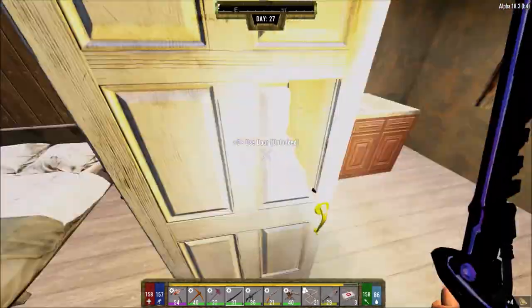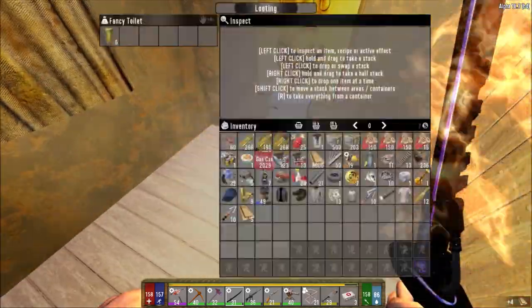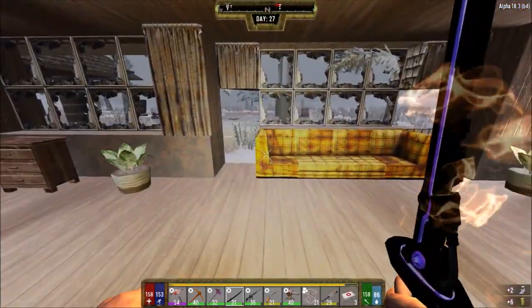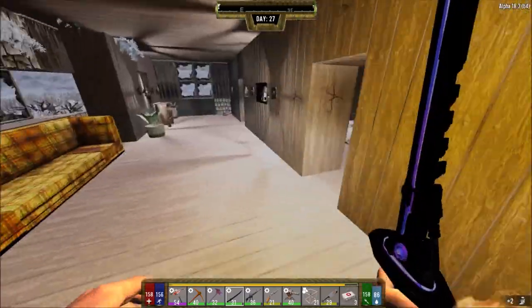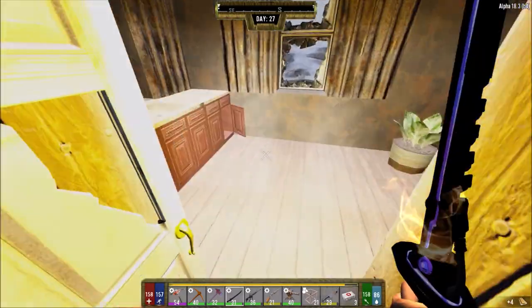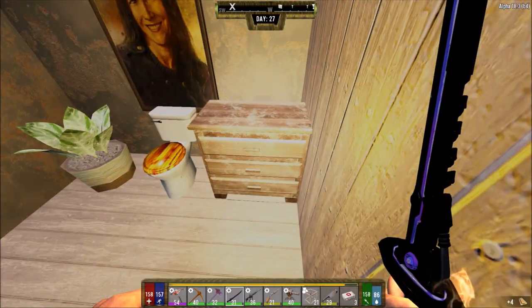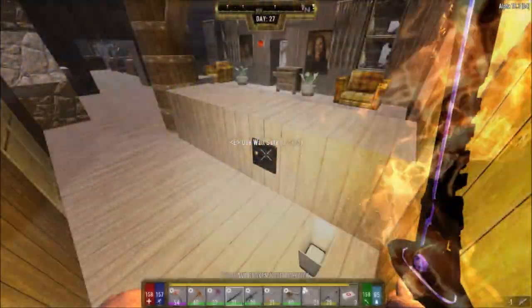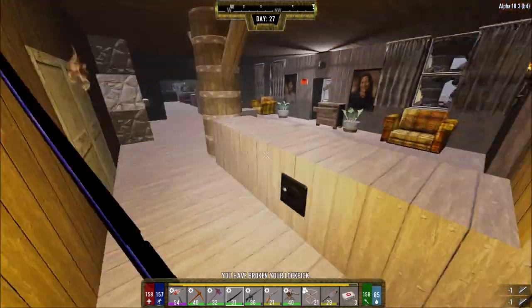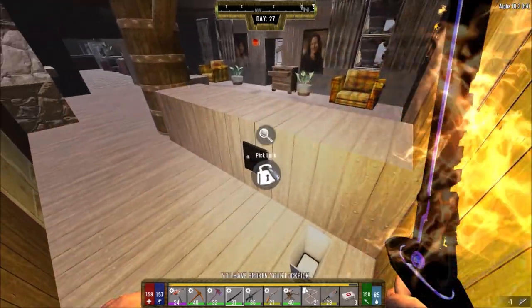There are cabinets in there so I have to go for those — remember, I need dye and the only way to get dye is to loot the cabinets. I just need to close those doors behind me in case a zombie tries to follow. I wonder if the dyes are only in kitchen cabinets or any cabinets — they should be in any cabinets but you can never be too careful.